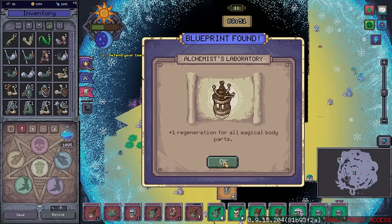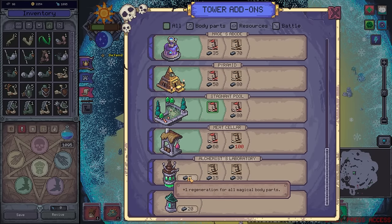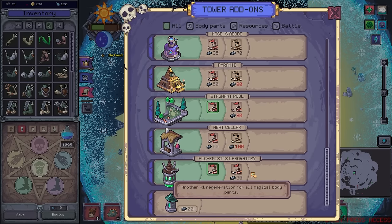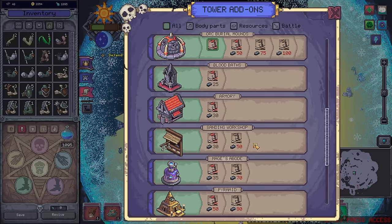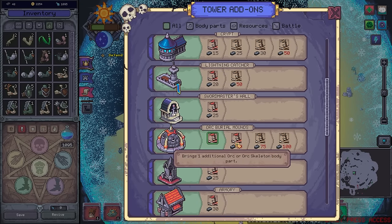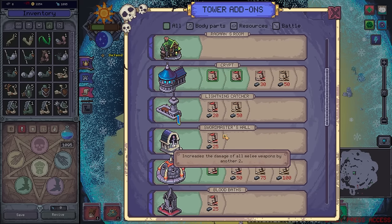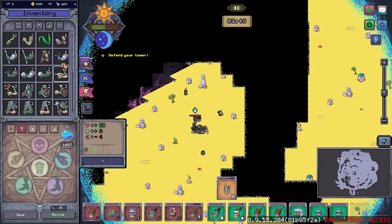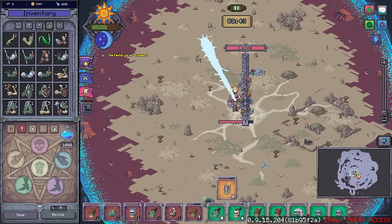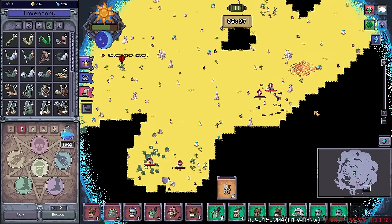Have you destroyed anything of particular importance up here? No idea, but you came up here for a reason and now you're going back down — I'm going to assume you did. Regeneration for all magical body parts — that is huge! We love that and want it. Get that going. Another regeneration — all the regeneration for magical body parts. That's a massive boon for us. I could get more skeleton parts.